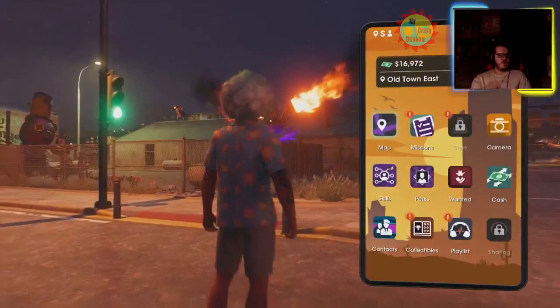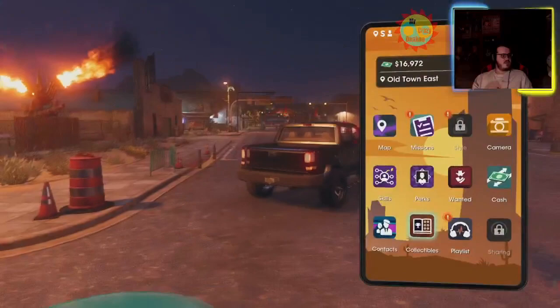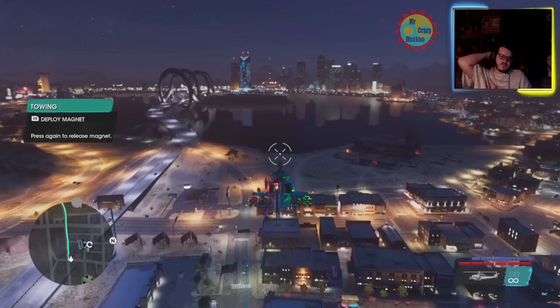Otherwise that's the Metal Vulture. We'll be on to our next large collectible which is the Novelty Cowboy Hat, which is located — civilian — Novelty Cowboy Hat is looking about right here in this region. Like I said, when I get close I'll show you.